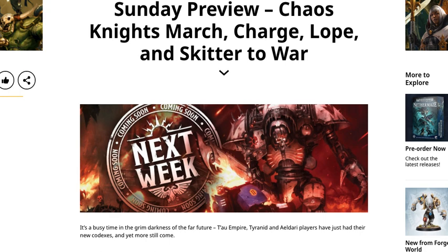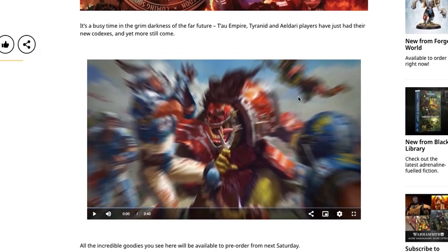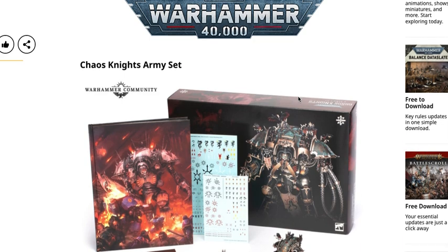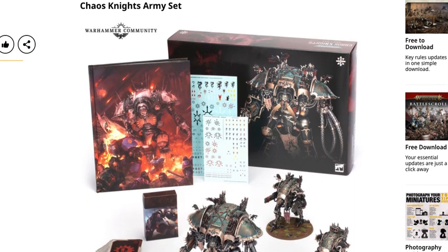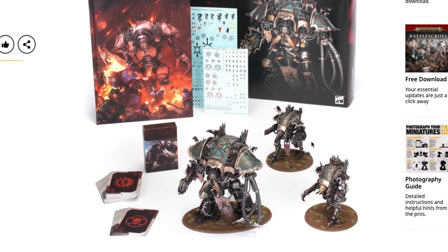Sunday preview: Chaos Knights march, charge, lope and skitter to war. It's a busy time in the grim darkness of the far future. Tau Empire, Tyranid, and Eldar players have just had their new codexes, and yet more is still to come. The Chaos Knights army set is available — the new Chaos Knights codex, one of the new Chaos Knights, and two of the new Chaos Knight War Dogs. It includes the cards, the codex, and the transfers, and this appears to be the only way the Chaos Knights codex will be offered initially.